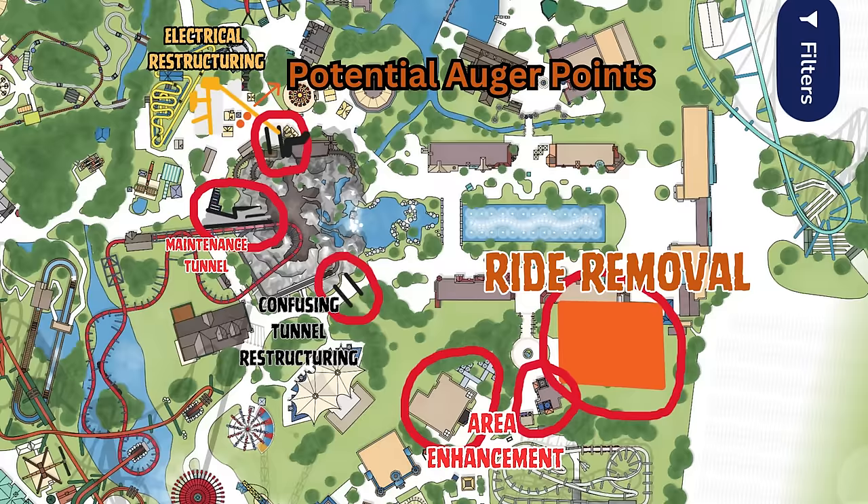Moving onto the electrical restructuring. Thunder Run's old station, which was used to power an entire segment of track when the ride was operational, is now being redirected as of today towards tunnel number three, with serious wiring and PVC piping larger than what you see when electrifying a building. After speaking to engineers in the States and here in Canada, this is suggesting it could be ride-related or for some serious building. We're going to keep an eye on that as it heads towards tunnel number three.